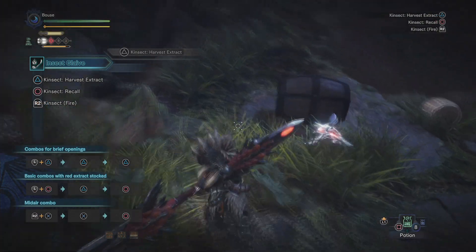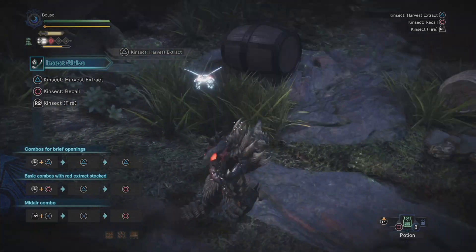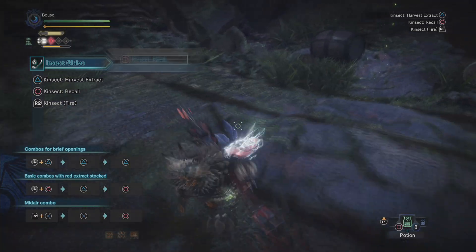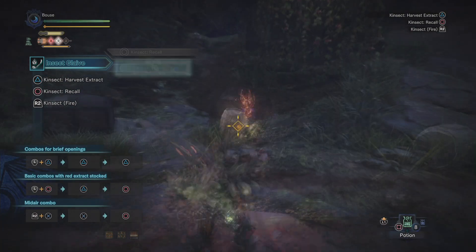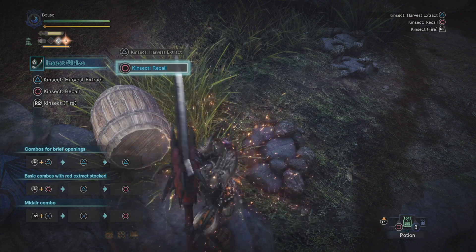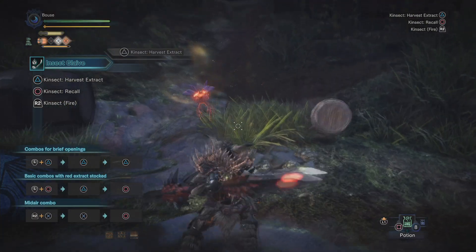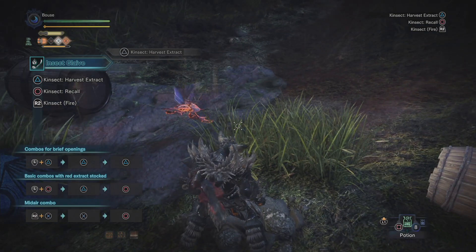White buff increases your movement speed and goes in the number two slot. This is typically harvested from parts that allow the monster to move, which most commonly are its feet. Orange buff goes in the number three spot and gives you resistance to being staggered while attacking. Be careful when using this one though, because it can be hard to remember that you're actually taking damage and you could wind up dead.